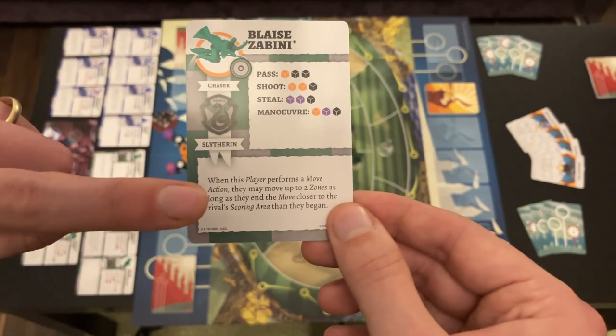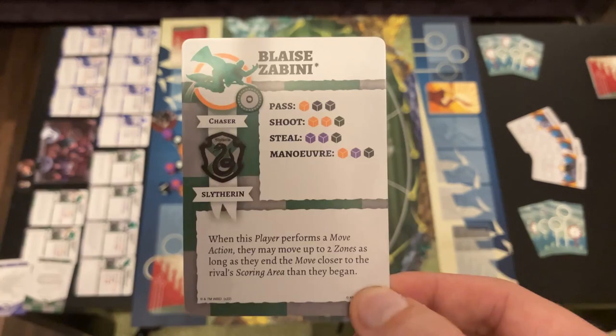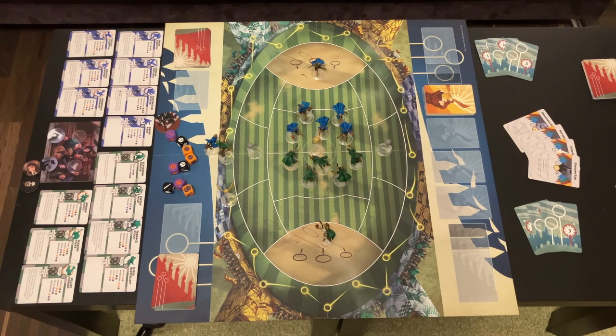Additionally, each player has a trait. All basic players share the same trait for each position within one house — so all Slytherin Chasers have the same trait, and all Ravenclaw Chasers share a different one. I'll explain all the actions and reactions in another video. For now, let's move on to how you get actions to do all those amazing things with your players on the field.